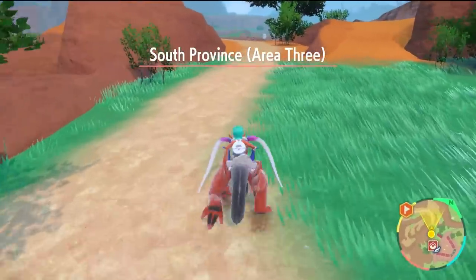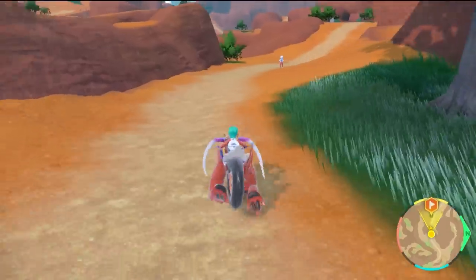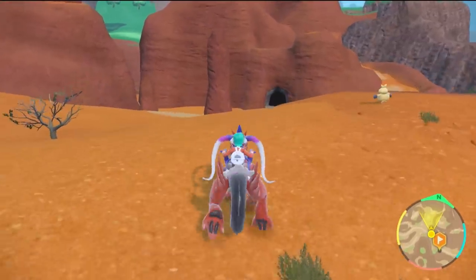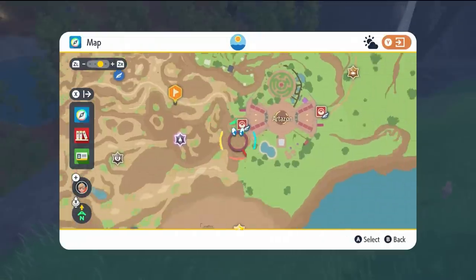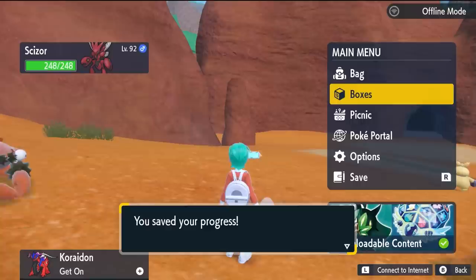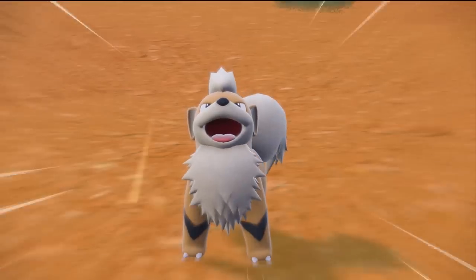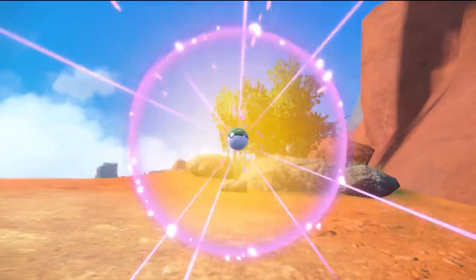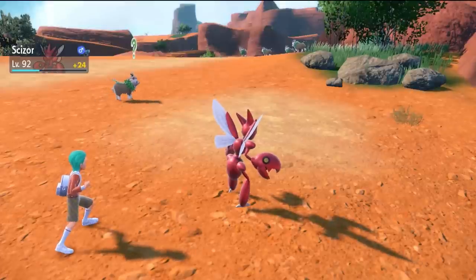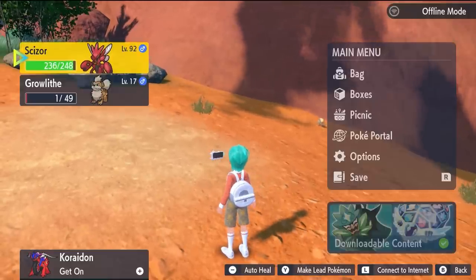With your Hisuian Pokémon traded into Scarlet and Violet, the next step is to get its regional form native to the game. Since we have Hisuian Growlithe, we need to catch a Kantonian Growlithe. You'll want to catch the regional form as the opposite gender to the one you traded in. An easy area to find Growlithe is South Province Area 3, as shown on the map. Drop a save in front of the target Pokémon in case you miss the catch with a rare Pokéball, then jump into battle. I always use a False Swipe user to get the target down to 1 HP to increase catch rates. Since I want a Hisuian Arcanine in a Friend Ball, I catch the male Growlithe to pair with my female Hisuian Growlithe.